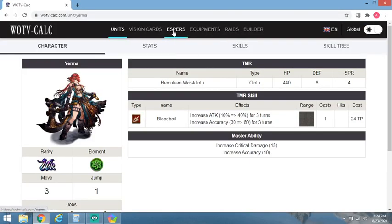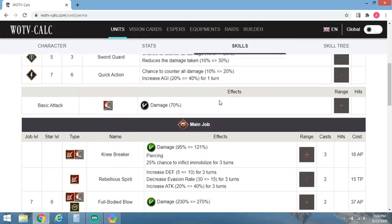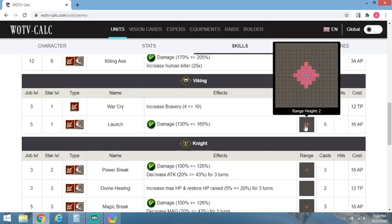First, this is probably the biggest thing about her. I'm going to use the WOTV calc to show you. It's this right here — Launch. Launch on her sub job, Viking, which is pretty much what you're going to play her 90% of the time. Maybe 95% — you might want to swap to thief sub for raids, but in essence you're going to play her Viking sub, and you're playing Viking sub for Launch. A couple of things about this skill: really nice potency at 165, while only costing 16 AP. Five casts of it, which is really nice.